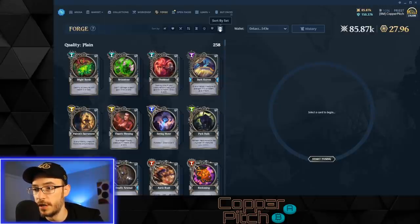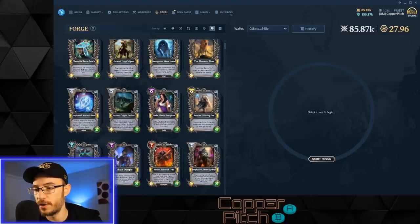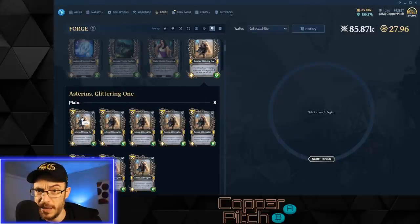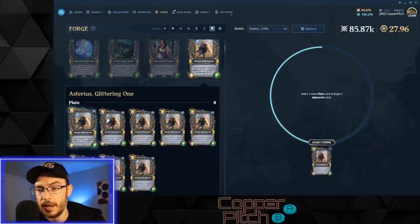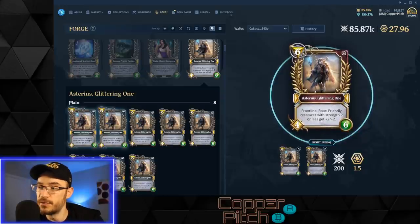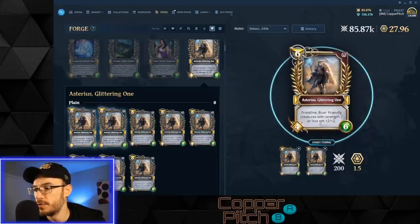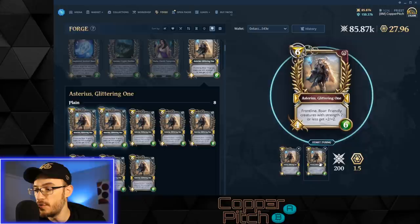Now let's take a look at the forge in action. I'll click to sort cards high to low because we want our rarest cards — that's where we'll make the most money. You click two cards and you get a beautiful meteorite copy. In the future, five meteorite copies can be forged into a shadow copy, five shadows into a gold, and five golds into a diamond for extremely rare cards — but for now only meteorite is enabled.